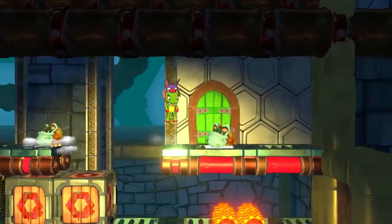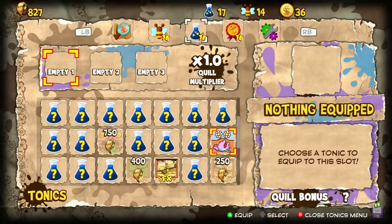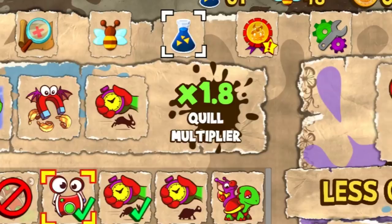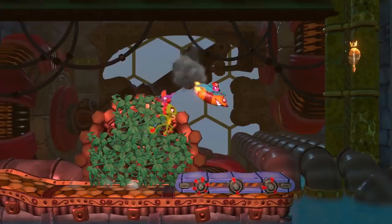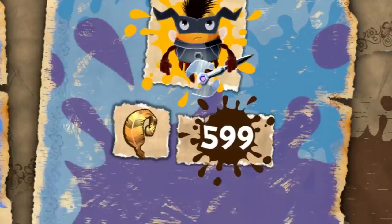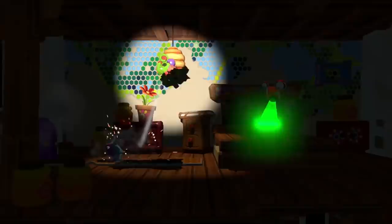On top of this, you can collect tonics throughout the world that augment your experience in various ways. You can equip 3 at a time, and they range from faster movement and more checkpoints, to giving Yooka a giant head or putting a fancy filter over the screen for fun. Each tonic has a quill modifier that will reduce or increase the amount you collect based on their usefulness. For example, you can make Laylee stick around longer after losing her, but this will reduce your quill total at the end of the stage — but you can also make enemies harder to kill or flip the level to increase the quills you gain. The quill magnet was probably the most useful and it doesn't affect your totals in any way.